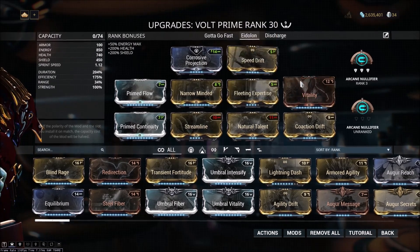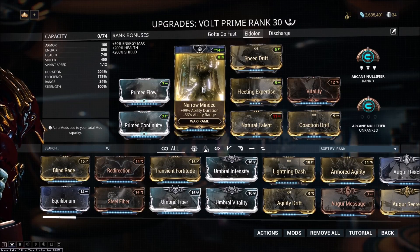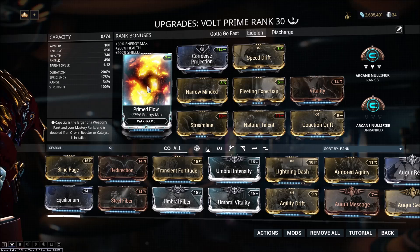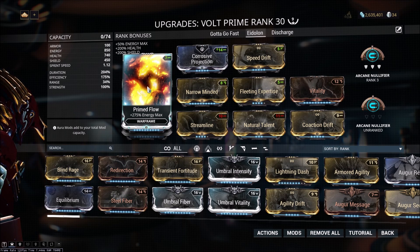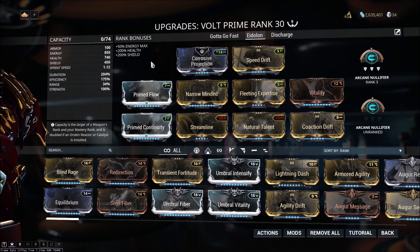I also have Vitality here for a little survivability, as well as Narrow-Minded and Prime Continuity, which gives me 200% duration — more than enough for the fight. I also have Prime Flow here, which gives me a little working room to cast more shields. But depending on your build, having Flow or Prime Flow might not be optimal. I've partly taken it because of how my Volt is Forma'd, just so I can use multiple different builds with Volt.